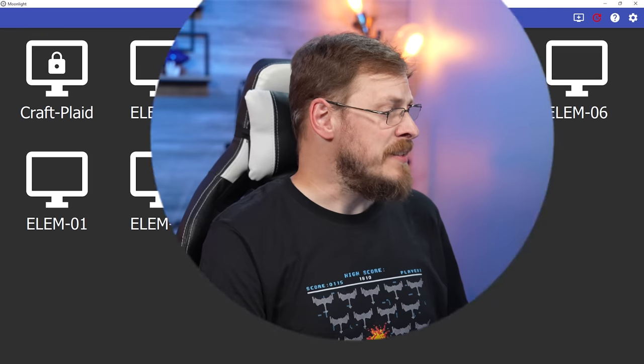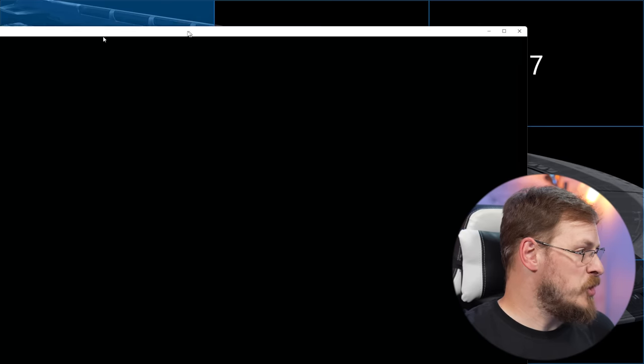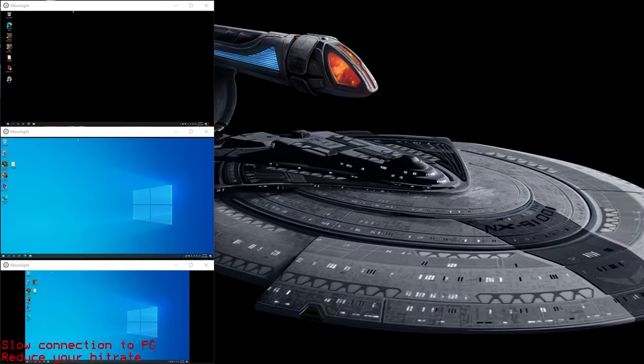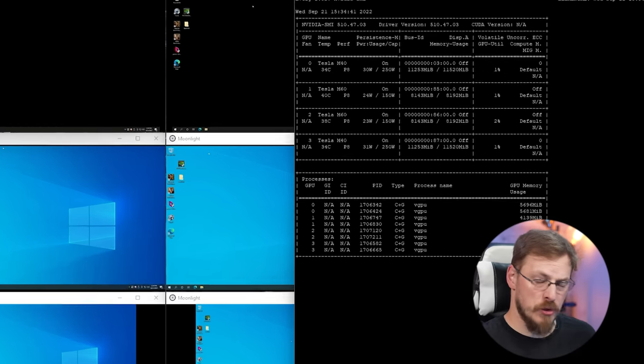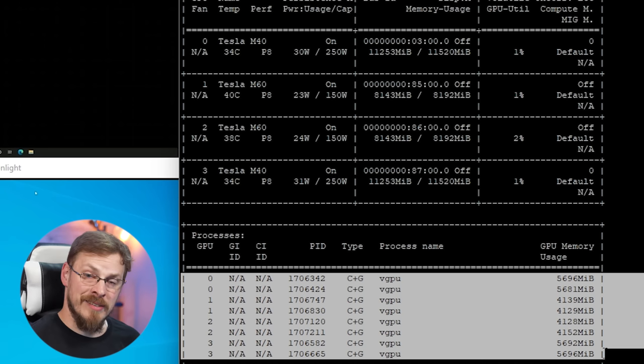Let's go ahead and take a look at those virtual machines in action. I'm going to use Moonlight connected to a Sunshine service that I've installed on all of these virtual machines. There are the eight virtual machines pulled up inside of Moonlight, and if I pull up my SSH session, you can see we've got eight virtual GPUs assigned to those eight VMs. Here are the actual vGPU instances — we've got four 6GB instances and four 4GB instances, each attached to the GPUs listed up here. On top of the 235GB of system memory assigned in this machine, we're also using 40GB of video memory.